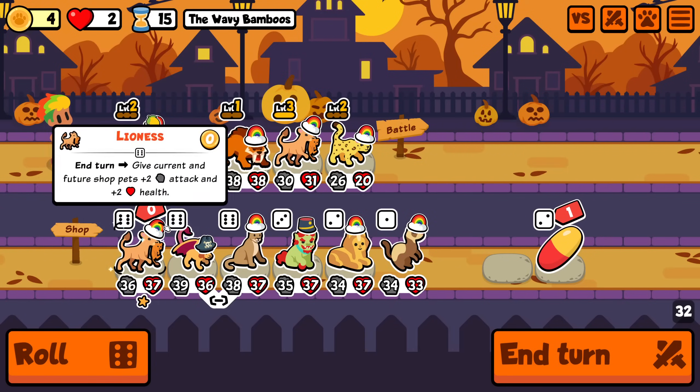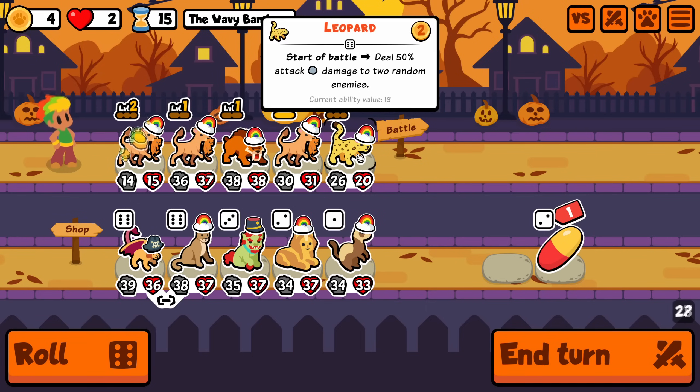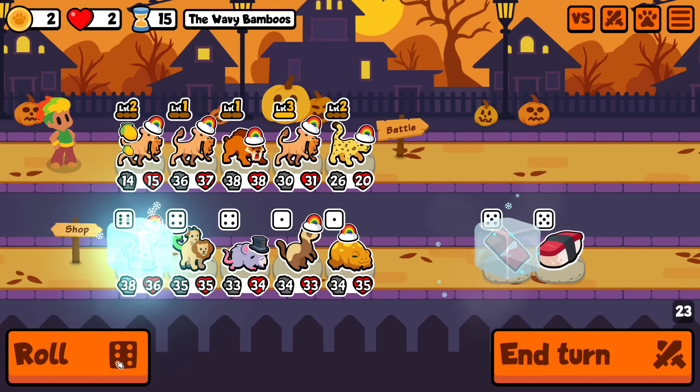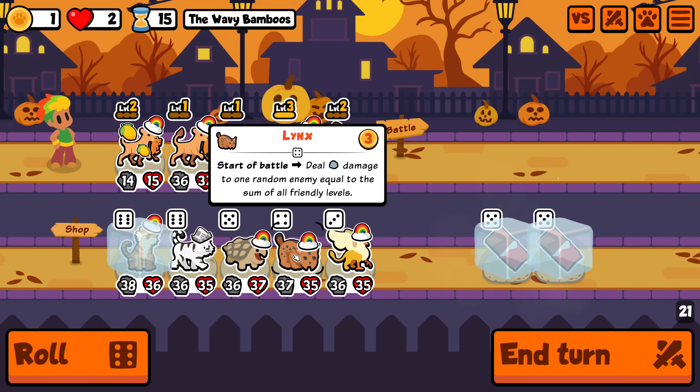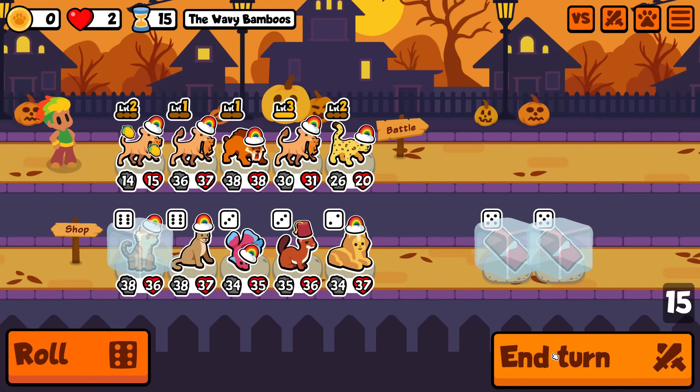Lioness - oh dude, we have to. I think we do say goodbye to the lynx. Let's get rid of that. Now we have another giant lioness on the squad. We roll - we just need to find good things to end on. Tiger could be amazing. Don't care about white tiger. Lynx could be fine, but there's some - let's hold out hope that we can find more of these.